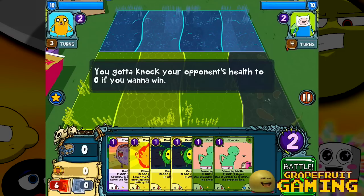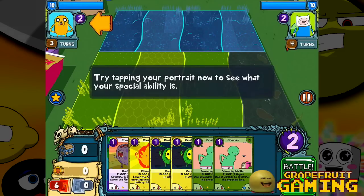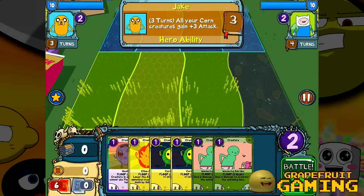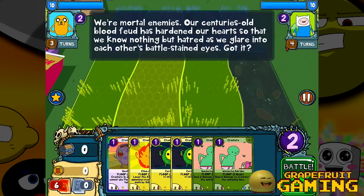Explaining, explaining, more explaining. Let's just get to the game already. Talk, talk, talkie. Three turns, hero ability — I think I get it. Your opponent's information is at the top right. That's why the opponent's over there. I get it. It's Jake versus Finn. Grapefruit is Jake, I think.